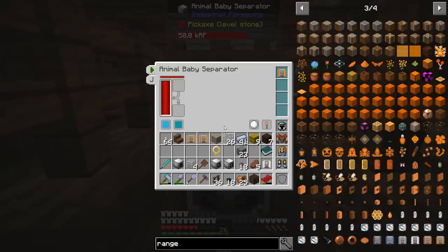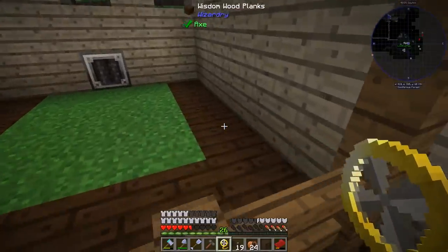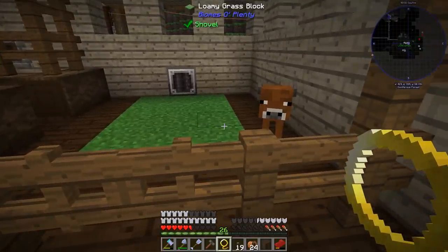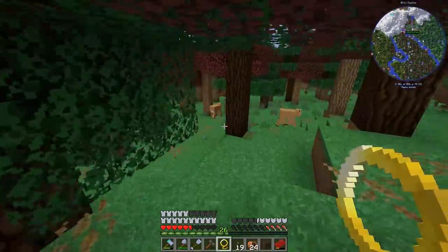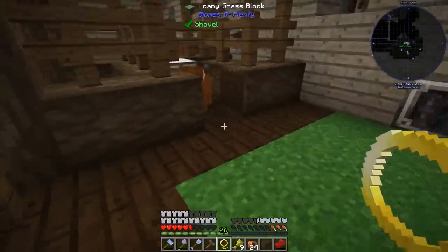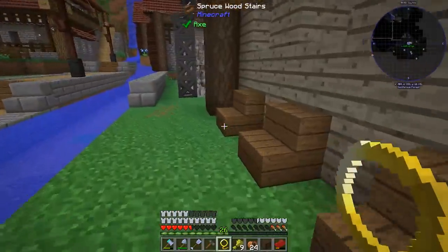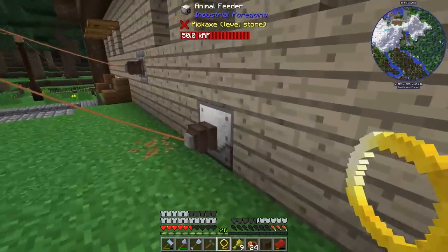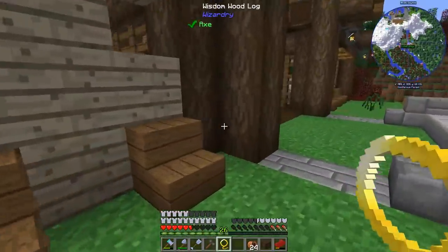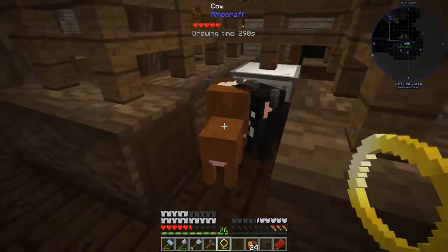We put a fence on top to protect the cows from electricity and close the gate. The babies now live on this side. Let's go find some more cows out in the wild to supplement our stock. We've got a bunch of cows in there now - but they're not breeding. The machine ran out of wheat! Adding 15 more wheat should keep these cows going. Now we've got more cows on this side and it's all working quite well.